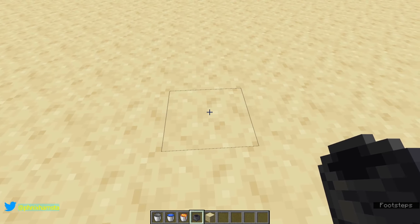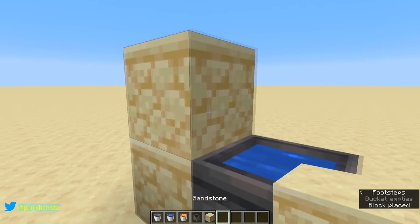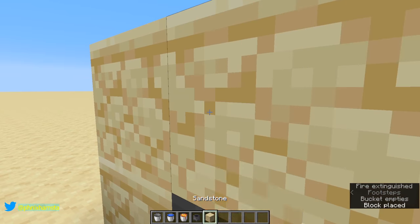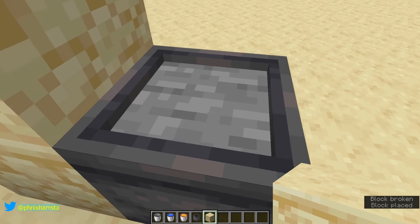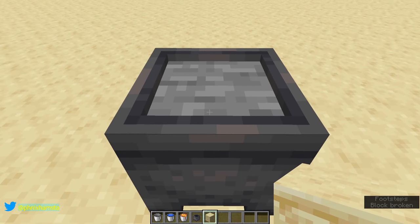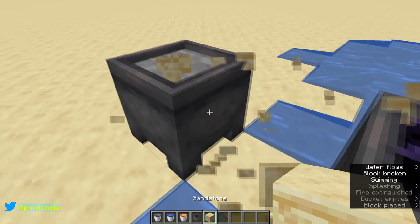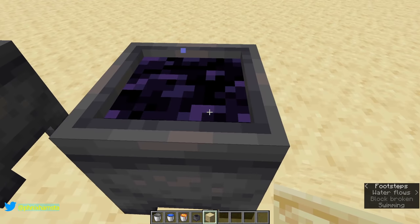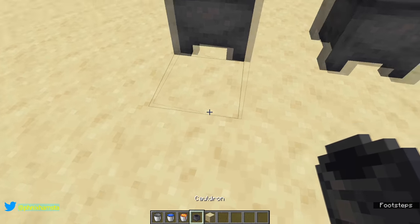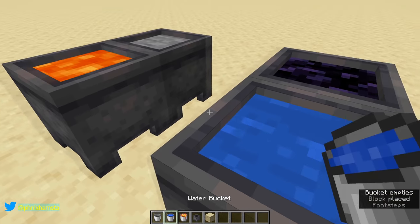If I had water inside and I place lava over it, it's a stone cauldron — this actually looks pretty good. So now you have both of them: you've got the stone cauldron and the obsidian cauldron to go with your lava cauldron and your water cauldron.